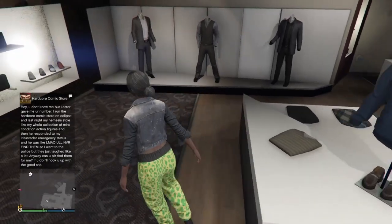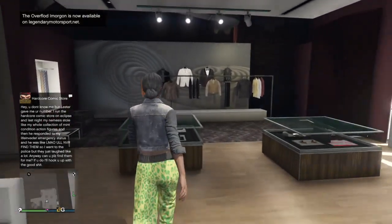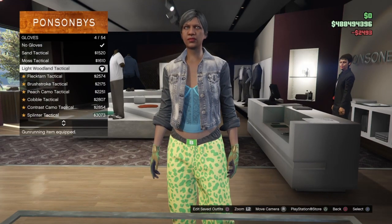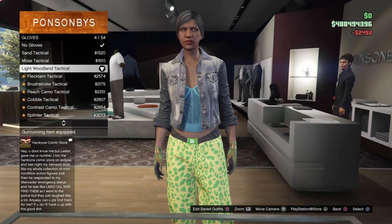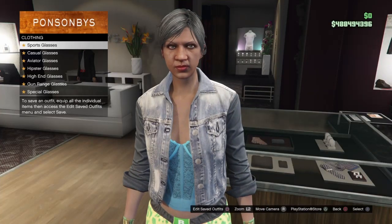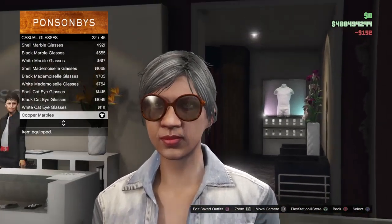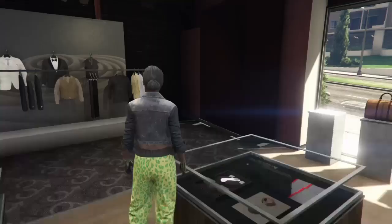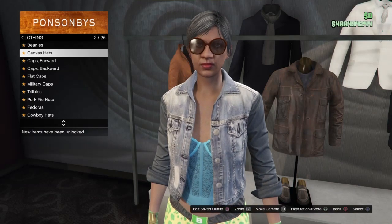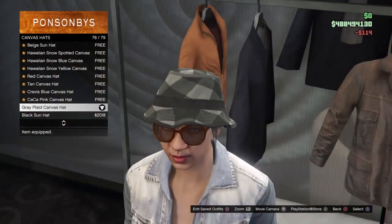Once you equip that, back out of the clothing section and make your way over to the accessory section. Go down to gloves and go to number 4, which should be the Light Wooden Tactical gloves — equip those. Then make your way over to the glasses section. For the checkerboard hat and glasses these next two items are optional. At casual glasses go to number 22, which should be the Copper Marbles. Then go to hats, canvas hats, and go down to number 78, which should be the Grey Plate Canvas Hat — equip that.